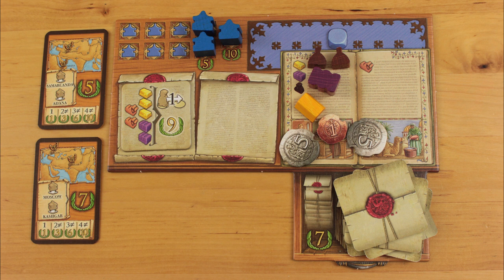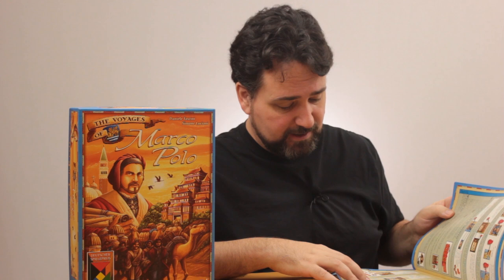Score bonus points if you placed your last and/or second-last trading post. Whoever completed the most contracts gets seven bonus points. The player with the most VPs wins. If there's a tie, the tiebreaker is... camels! I'm not calling them back — I think they're really mad at me.